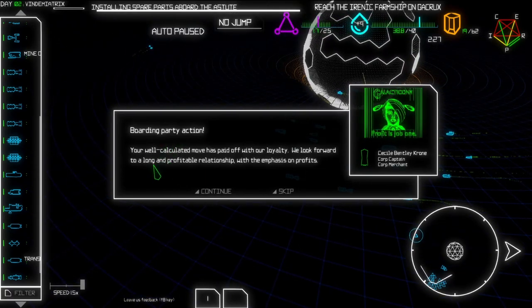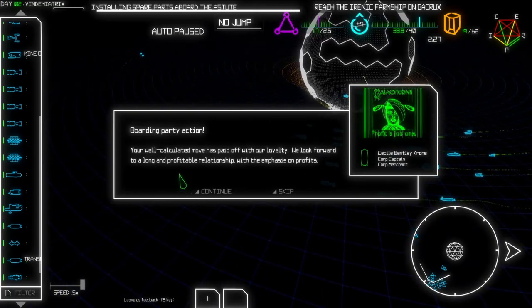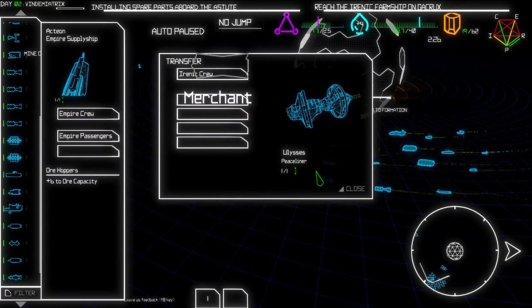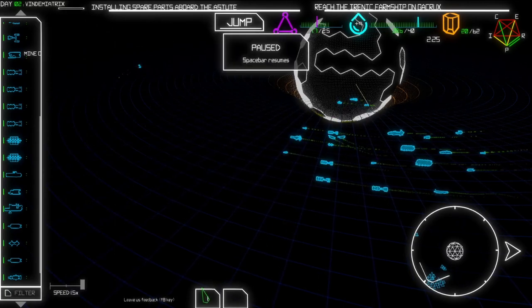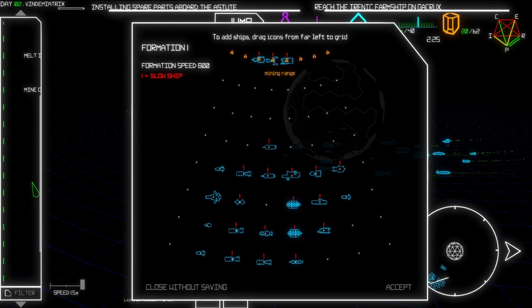Spare parts have been delivered - yeah, install the spare parts. I think after installing it you don't need to worry about it anymore for that particular ship. I'm not sure if you install it on one of your ships it will work for other ships in your entire fleet - I don't think that's the way it works though. Luckily we are still in good relationships with the corp, so they will not try to defect from us. Your well-calculated move has paid off - with our loyalty, we look forward to a long and profitable relationship, with the emphasis on profits. Yeah, don't worry - we have a lot of ships.